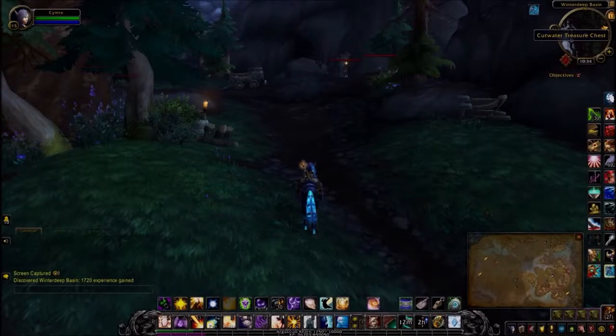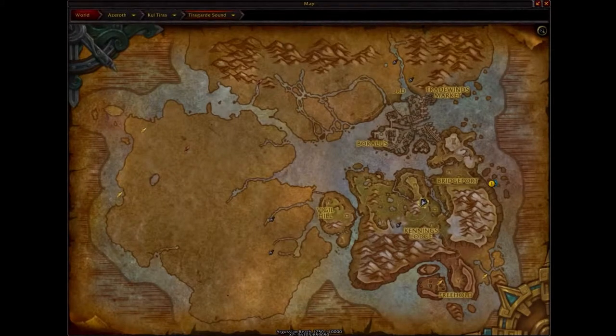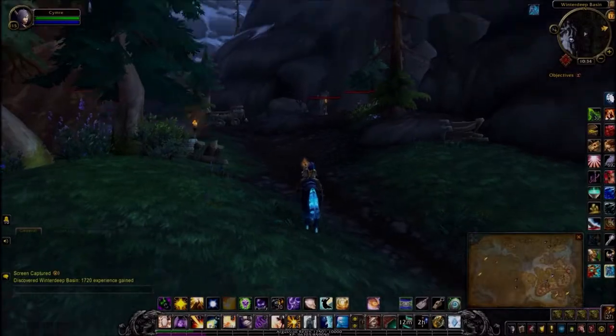This first treasure is for the Cutwater treasure chest. That's where I am on the map, pretty much in the middle of the zone of the larger section of Tiragarde Sound.